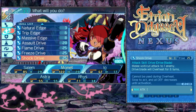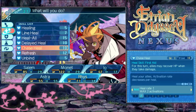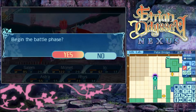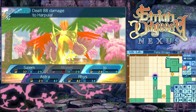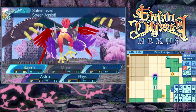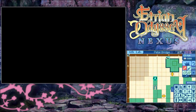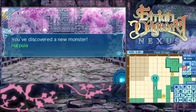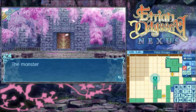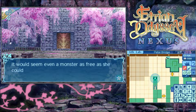For this - hopefully our final turn - Spear Assist into Shock Drive, into Spark Blade, into Rapid Fire and a Heal All. Monet got a little bit extremely unlucky, but... It's been a while since we were able to beat a boss on our very first time fighting them. Harpy Wing - the monster spreads her bloodstained wings, scattering feathers in the wind amongst the petals. It would seem even a monster as free as she could not escape your blades. Well done - you've slain the foul creature.